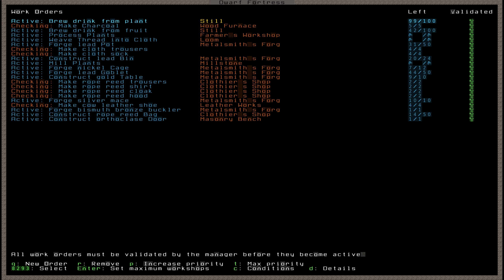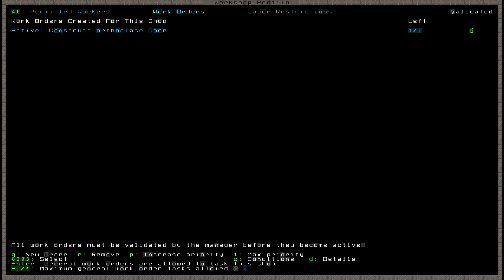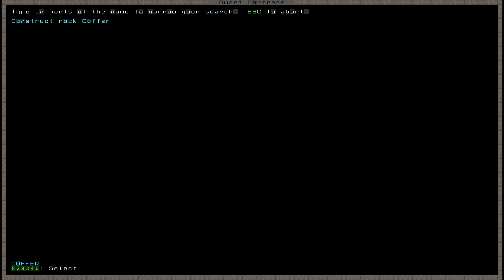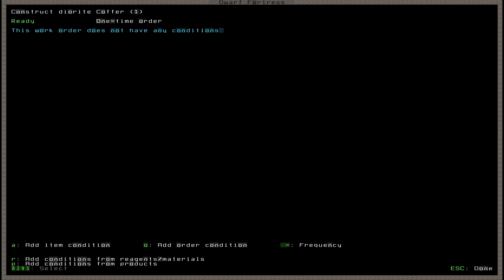At this point, what if I told you we can make a fully autonomous workforce that manages its own stocks and resources without our instructions? Enter conditions. Back to the workshop profile of my masonry workshop — I want to keep four coffers on hand at any time, and have my stoneworker automatically make more whenever they're used. I press Q to make a new order, type 'coffer', select 'rock coffer', tell it to make one, and set the detail to be made out of diorite. Then I press C to enter the conditions tab.